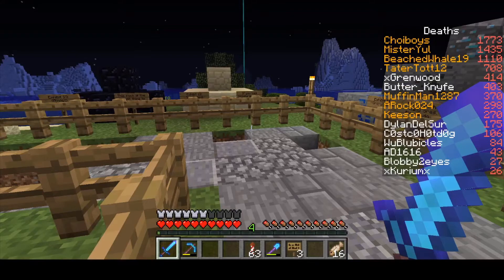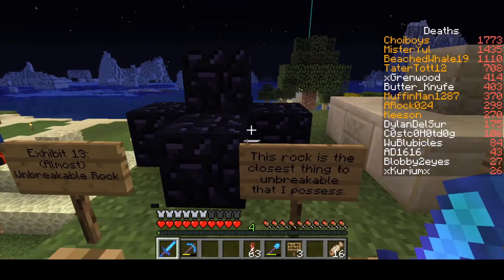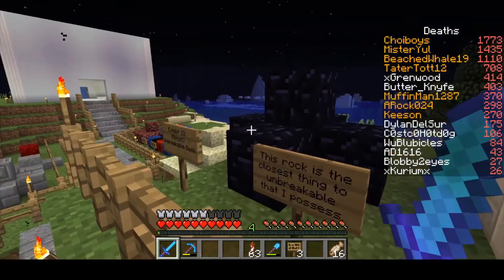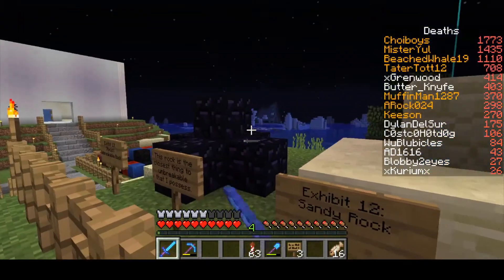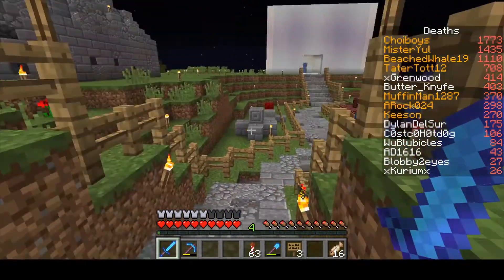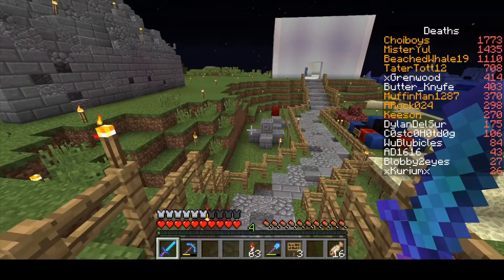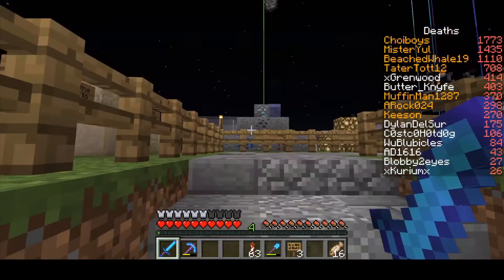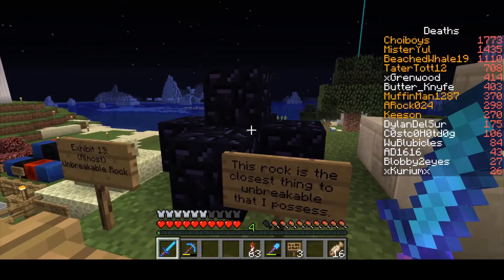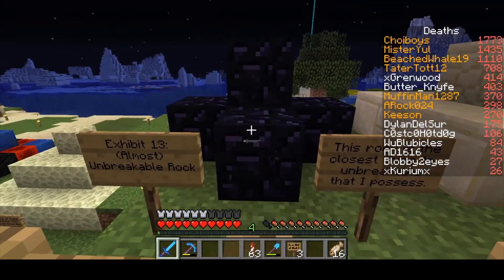Exhibit number thirteen: the almost unbreakable rock. This rock is the closest thing to unbreakable I possess, because it's obsidian. And in 1.5 it's the closest thing to unbreakable. Do you think that ancient debris takes the same time to mine as obsidian? Hmm, that's a pretty good question.